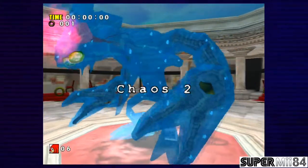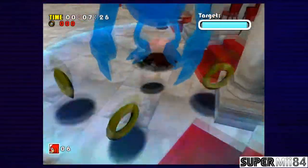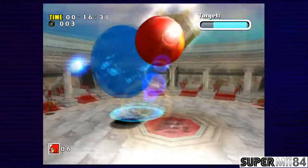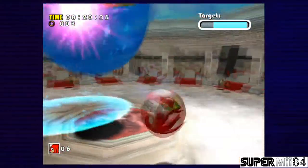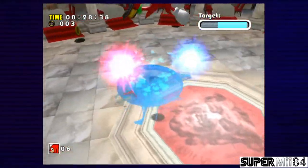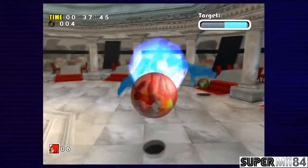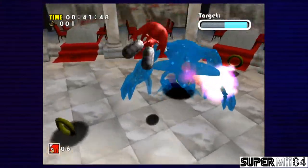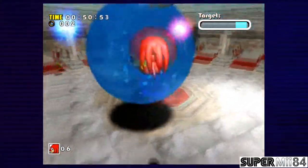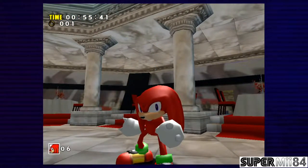Alright, our first boss is Chaos 2. I know that you can actually attack him while he's in that ball form — you have to break that shield. His attacks are so weird. Come on! Yeah, alright, we got one more shot left. Is that all you got? It took us 55 seconds.